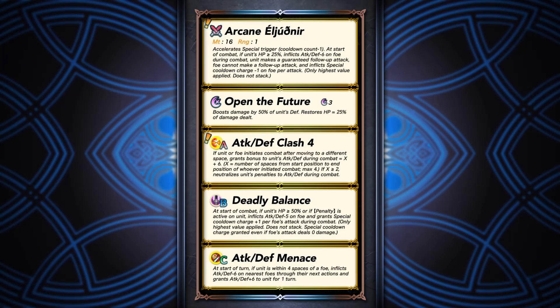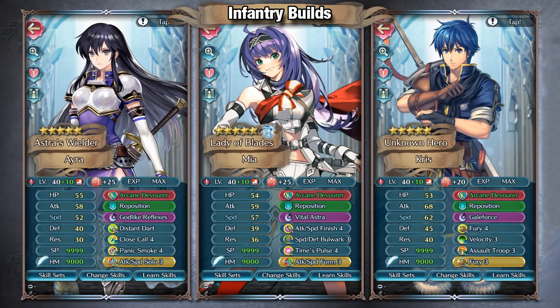Going right into the infantry builds, there are a lot of general builds people were expecting. You have a Godlike Reflexes build and a Vital Ash build. Godlike Reflexes is relatively self-explanatory — you need to make the speed check and all the speed you can get is really good. If you wanted to act more independently, you could go with an omni-tanking Godlike Reflexes build. With Arcane Devourer you don't necessarily have to charge it immediately, but if you risk it, you can get first-hit damage reduction into Godlike Reflexes. For mixed phase, you could set up with Panic Smoke 4 and Close Call 4 to return to allies for more support.